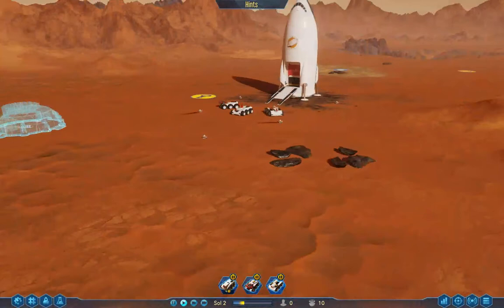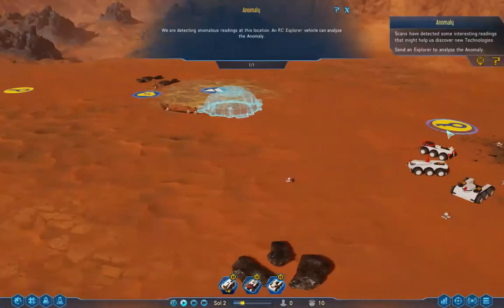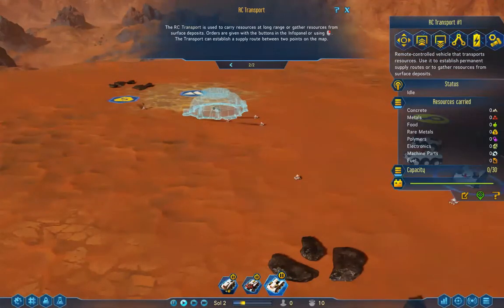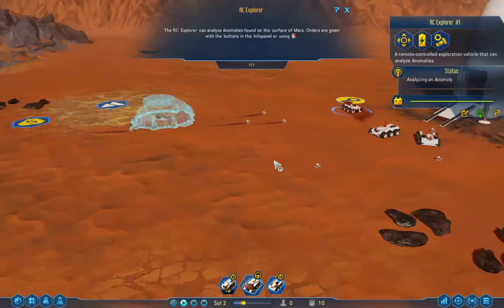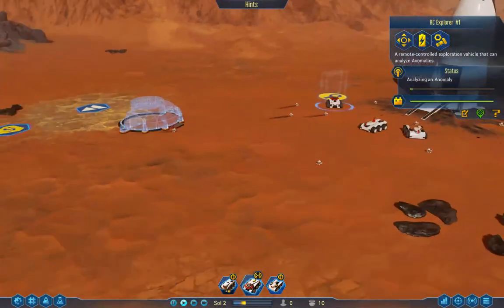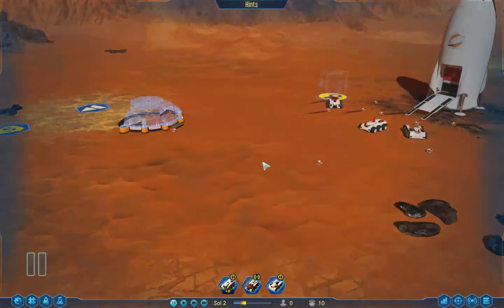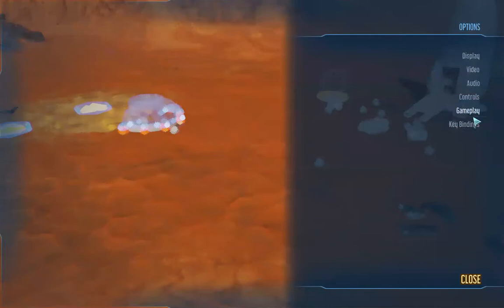The next thing I learned is that it needs power. There's an anomaly — scans have detected something interesting. Send an explorer to analyze the anomaly. Let's do that — that's a rover, that's a transport, and that's an explorer. Let's see if I right-click over there and see what it does. Let's pause the game and see if I can turn off the tips for now.